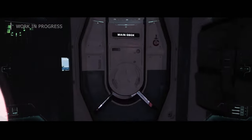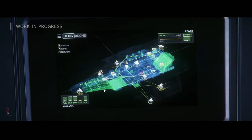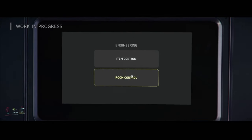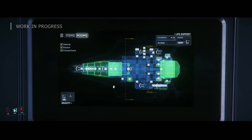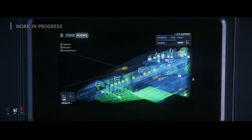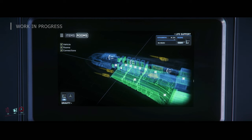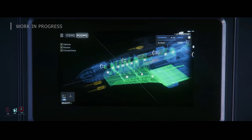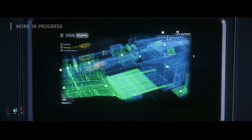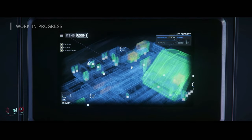I want to know what you all think — people who own capital ships like Idrises, Carracks, anything large. I think this is a good step in the right direction. This here is the room control panel — you can control a bunch of functions with it. You can suck the oxygen out of a room to stop fires, or if you have intruders without armor, you can potentially kill them that way. You can also lock, open, and close doors from this position.